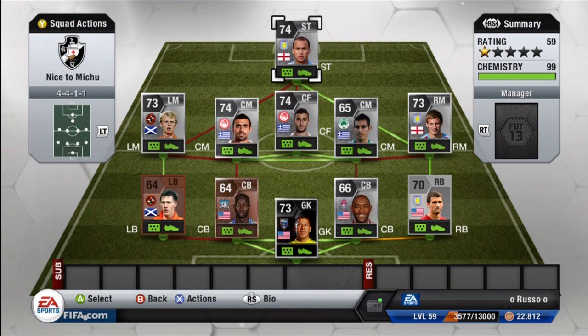Thank you guys for watching. I definitely do hope you enjoyed this squad builder — silver and bronze, and this team absolutely destroyed. Really cool pairings: a triangle for the center mids and center forward, a triangle for the center backs and goalkeeper, and the right side and left side kind of link up with each other. Thank you guys so much, I really do appreciate it. If you enjoyed, make sure to leave a like. Until next time, this has been Russo — have a good one.